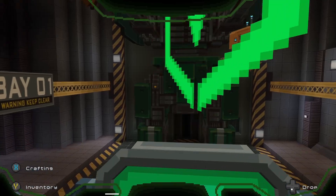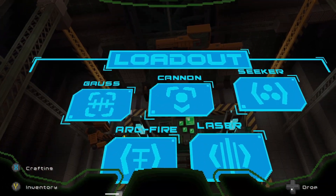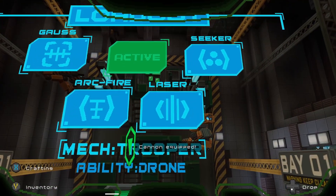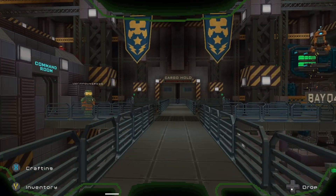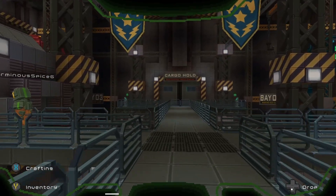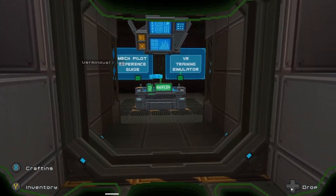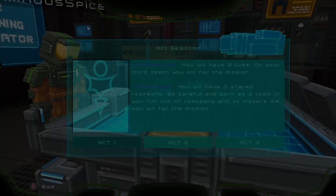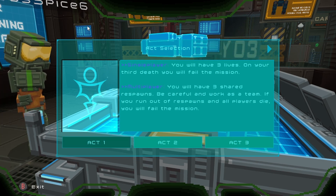Before we jump into a mission, we first have to choose which mech we want, then select the loadout. There are five different weapons — I'll go into detail about all of them in another video, but I tend to lean towards the laser and the cannon. After choosing our weapons, we go back to the command center, choose our mission, and hit deploy.